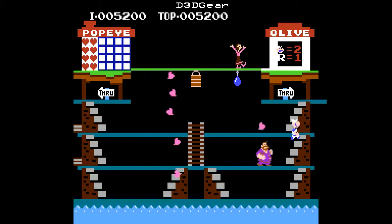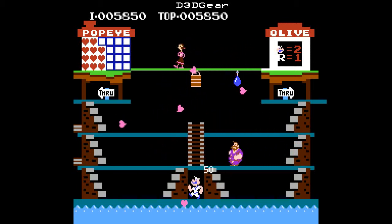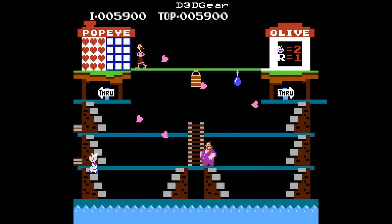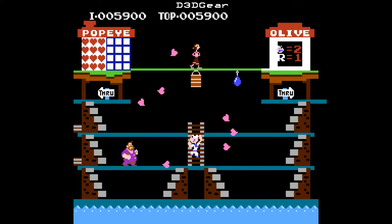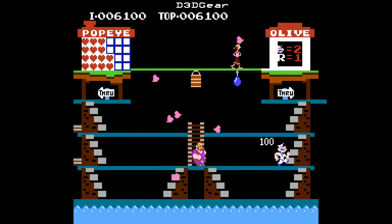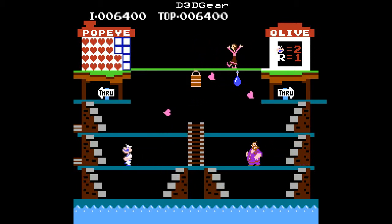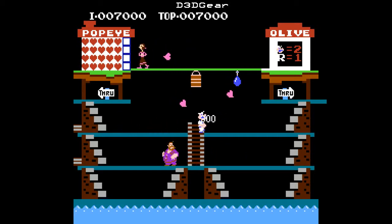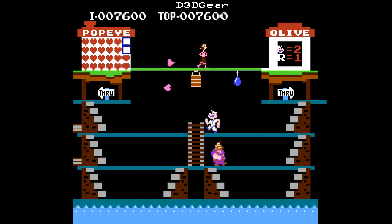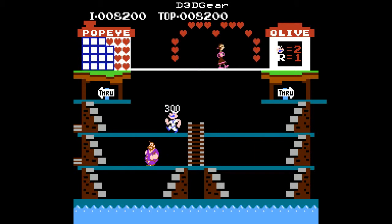If the hearts reach the ocean down there, they start to sink, and if you don't get them before they disappear, then you've lost them forever. Bluto has the interesting ability to reach between platforms and try to take care of you in that way. It starts off pretty easy. Like most arcade-style platformers, they kind of start out pretty slow-moving.